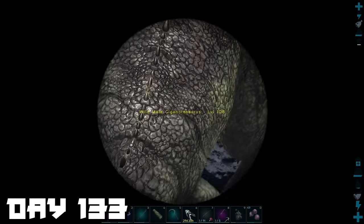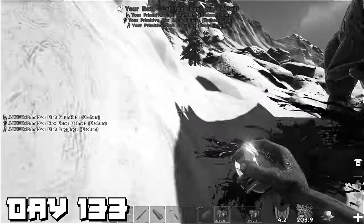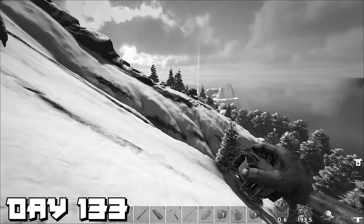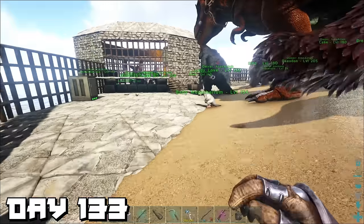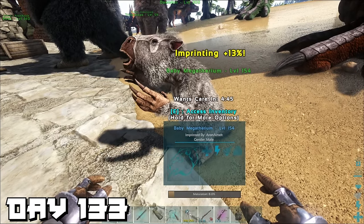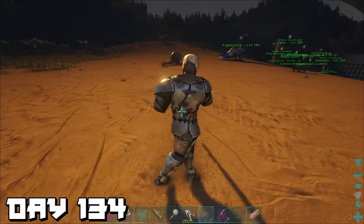Later that day we went out to the snow and spotted another giga — a level 108 — and we all know what happened last time with the giga. So for the moment we leave it be and head back to base to look after our babies. I'd rather cuddle a baby megatherium than take on a level 108 gigantosaurus.